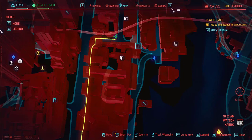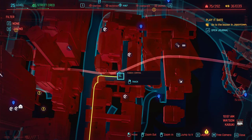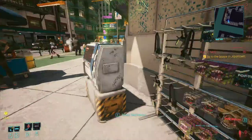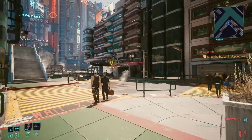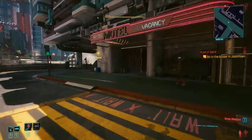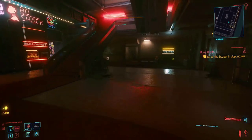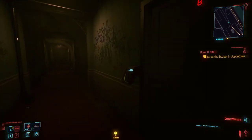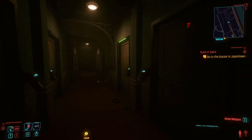You're going to want to go to this waypoint — Kabuki Central is what it's called. Once you get to Kabuki Central, you'll actually spawn right there and the No Tell Motel is right in front of you. Run in, go to the right, and go straight ahead down this corridor.